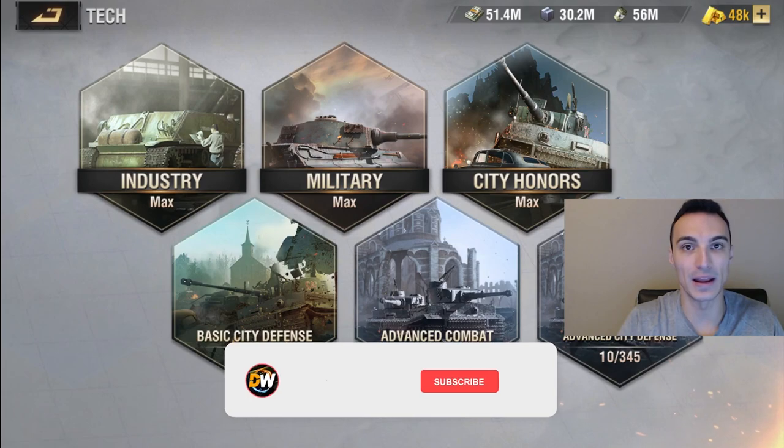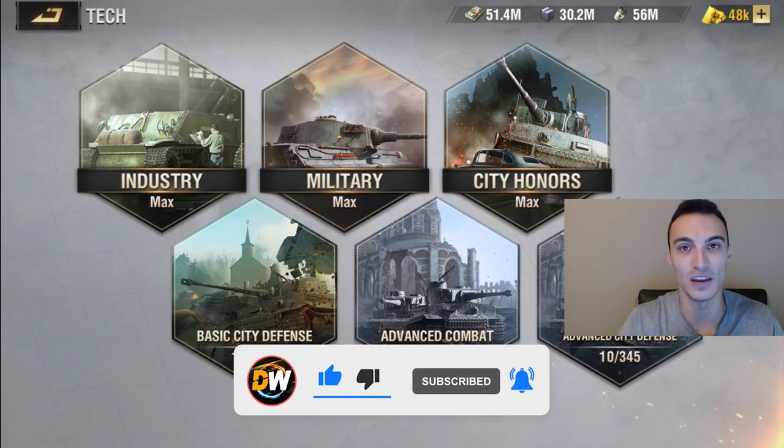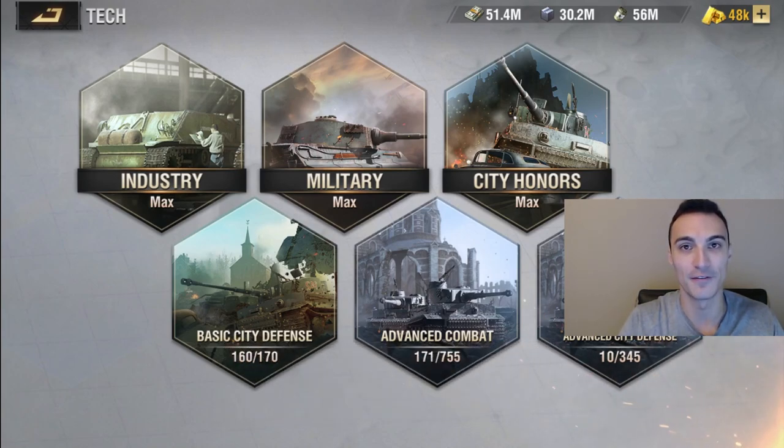Welcome back guys. This test is going to be broken up into a few different parts. We are going to be testing the effects of the AA Firebase technology — that means it is going to increase the effectiveness of the AA gun in your base. I have not upgraded my AA Firebase tech at all for the purpose of this video, so we're going to do two different testing runs. The first run will be with it still not leveled up at all.